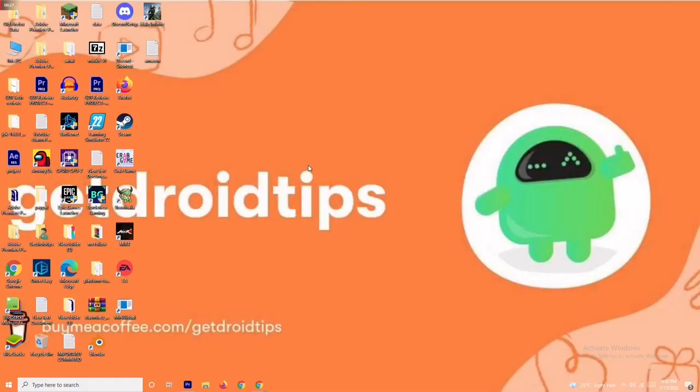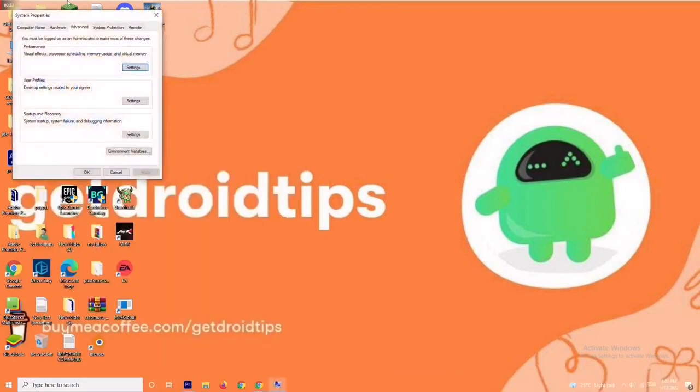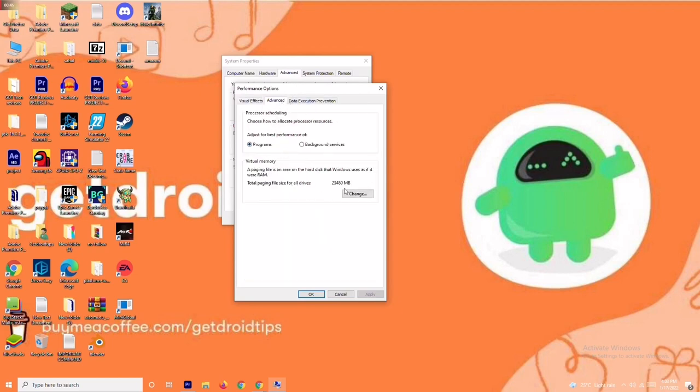Solution one is the virtual RAM. To do this, you have to move over here to the search bar and search for 'View advanced system settings'. Open it, then click on Settings. From here, you just have to change the setting to Custom and move to Advanced.